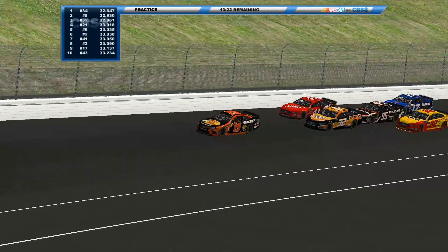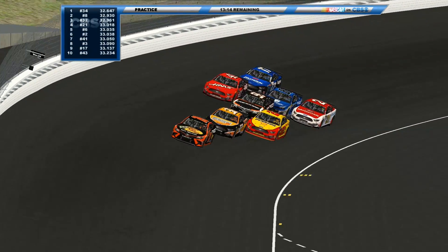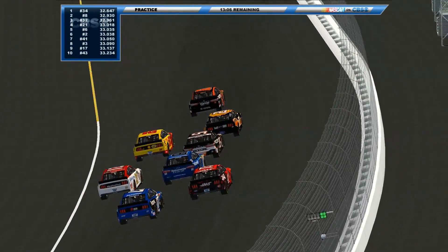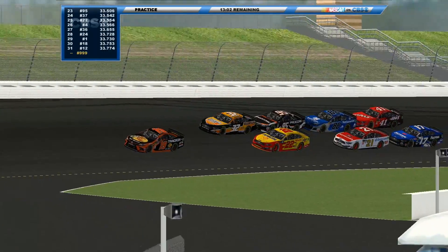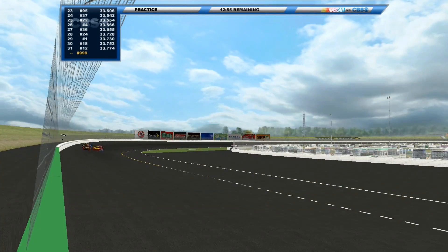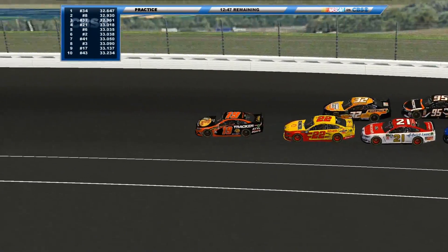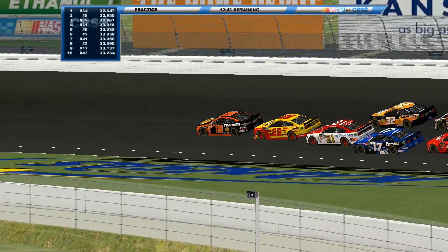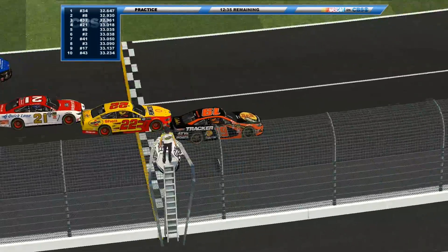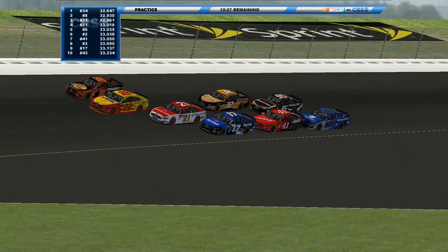Can any of these drivers knock out McDowell? Probably not. We should try Charlotte — no plates, but we're not going to be running 200 miles an hour alone and 220 or 240 in the draft. That'll be just ridiculous. No plates at all — we're going to test that, including the 500 and the duels.